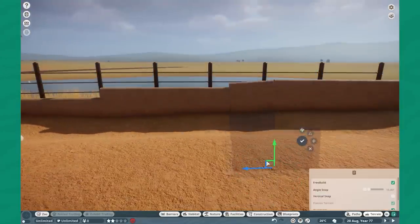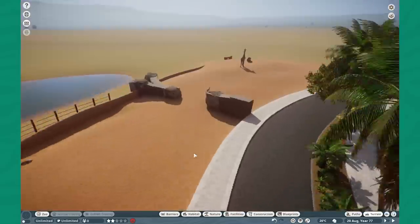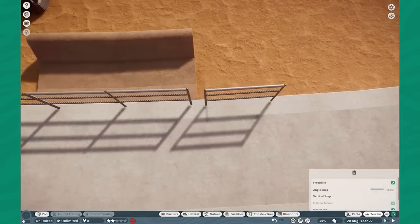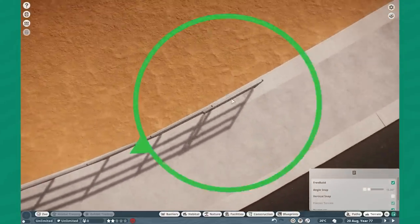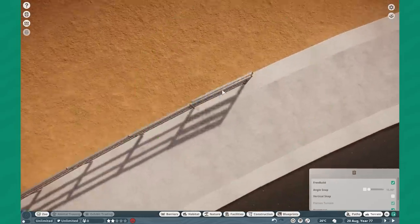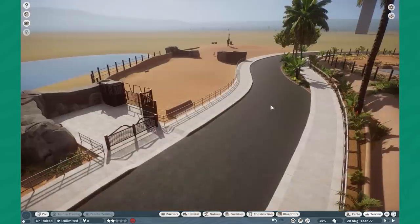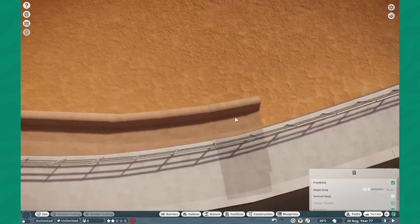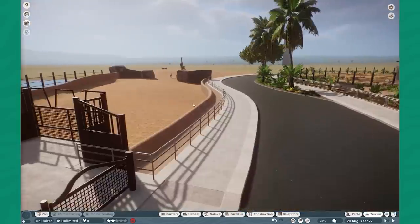Admittedly, I don't really have that much of a layout plan for this zoo. Unlike Hope Harbor Zoo which kind of has a predetermined layout, or Sonora Springs which had a 100% predicted layout, this one I'm going more with the flow and building wherever my mind takes me. Maybe I'll start getting into more planning once we get into our Africa Rocks recreation, but we still have five or six more habitats to make in this section alone.